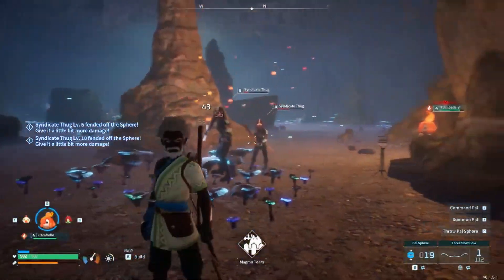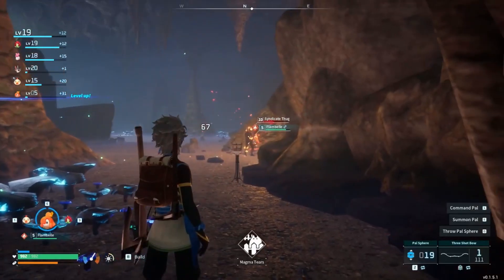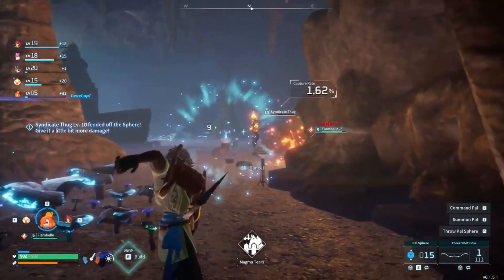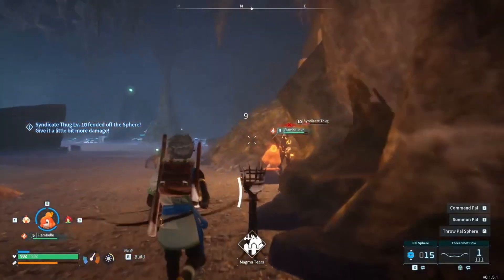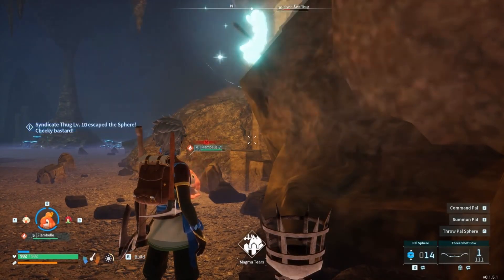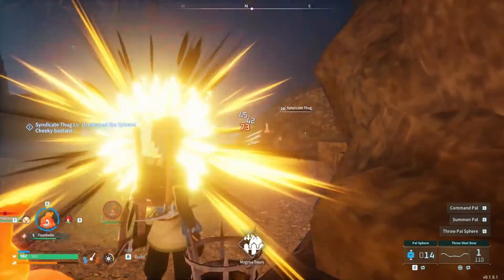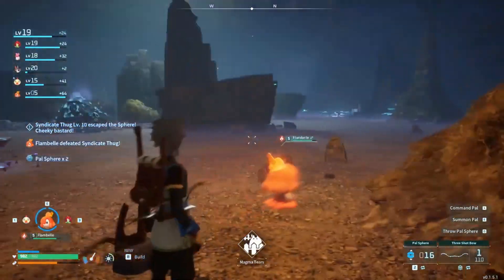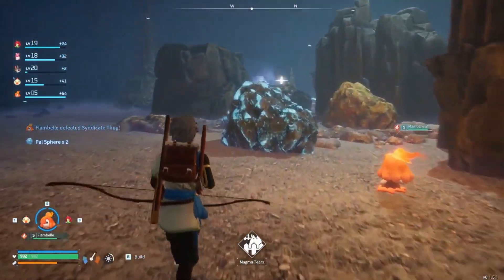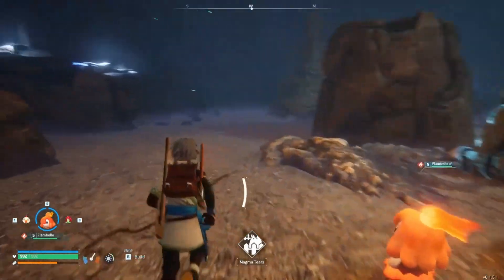This is a cave. Throwing is terrible — let's see if I can get it. Let's just kill the guy. The Flambelle leveled up!